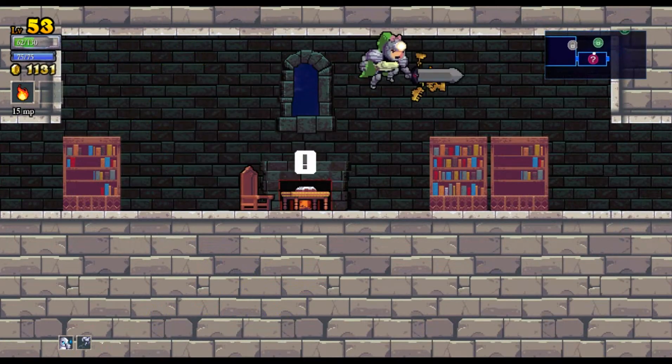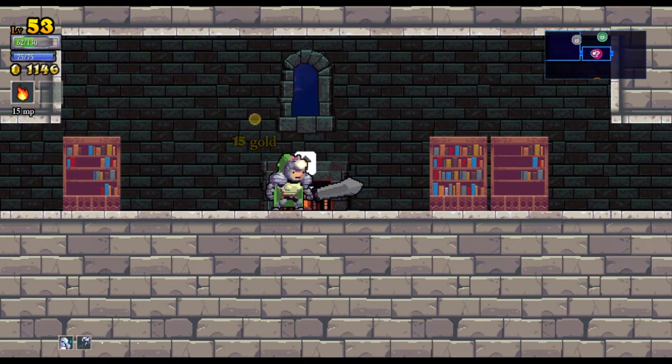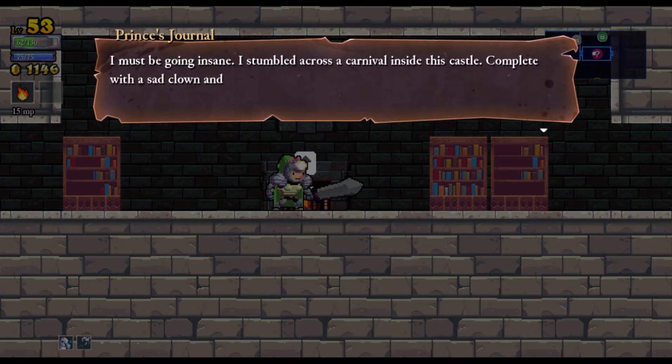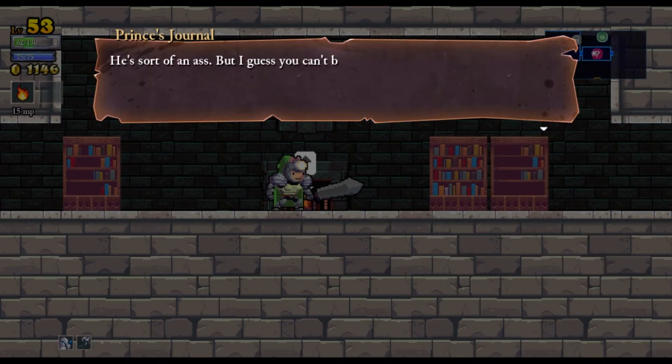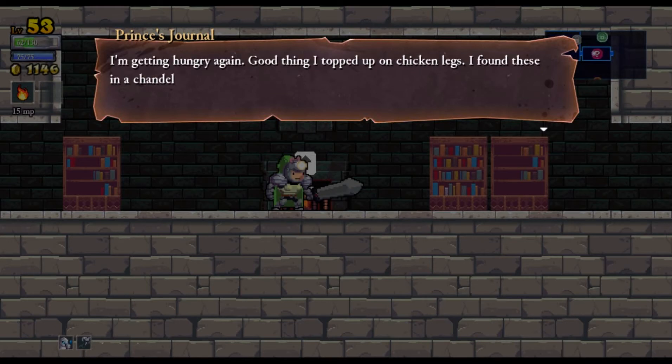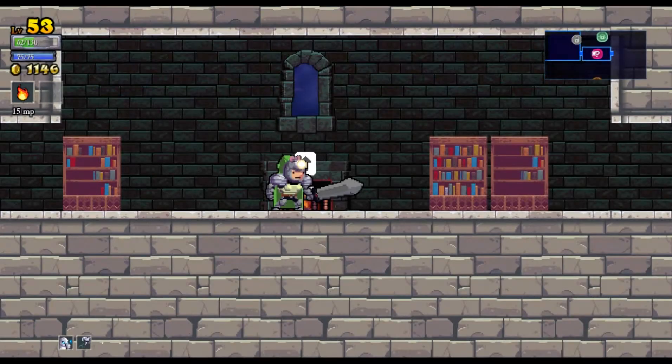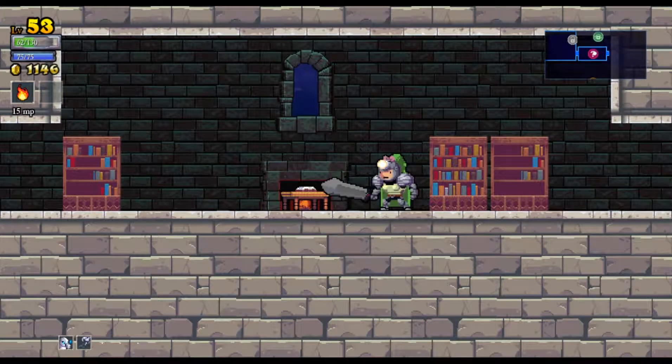It's another journal entry. Let me get out my professional voice. Journal entry number 17: I must be going insane. I stumbled across a carnival inside this castle, complete with a sad clown and everything. He's sort of an ass, but I guess you can't be picky with your friends in a place like this. I'm getting hungry again. Good thing I topped up on chicken legs - I found those in a chandelier. This castle. Sometimes I wonder if it's all just a big joke. Probably.